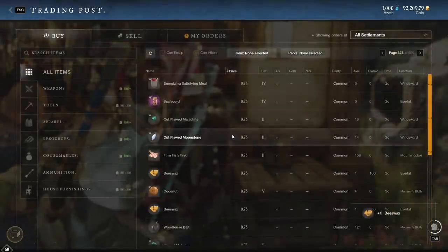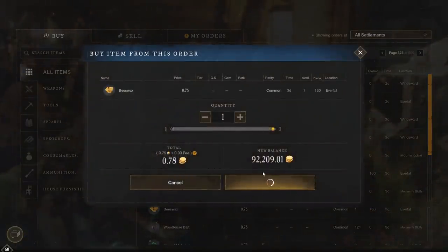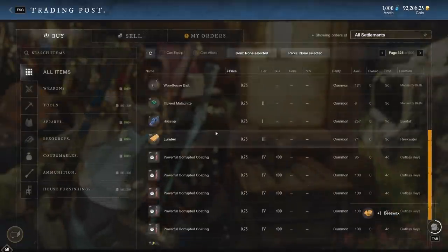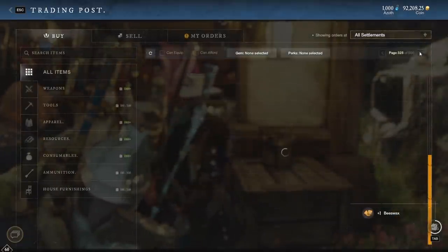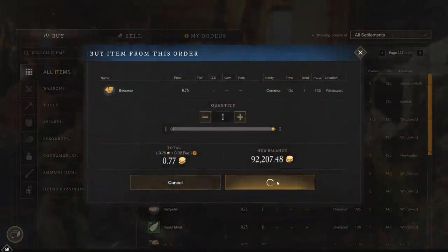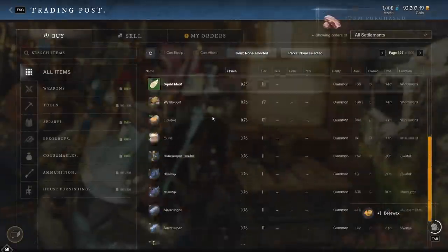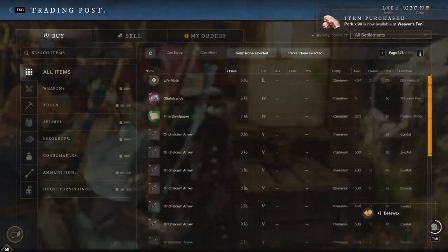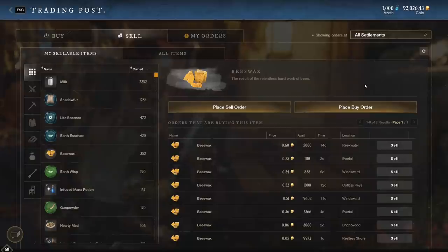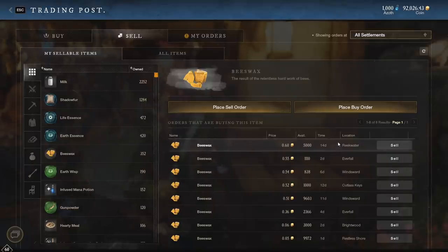If you want to gather it instead, don't worry — I've got you covered. I know some of you really like gathering your own materials, even if it loses you money compared to what else you could do with that time. There's something about playing Iron Man mode that some of you love. Also, before we go on, don't forget you can place a buy order through the sell interface by clicking 'Place Buy Order,' which might be a much more reasonable way to get it in bulk. Just list a buy order for a high price and it'll get filled eventually.